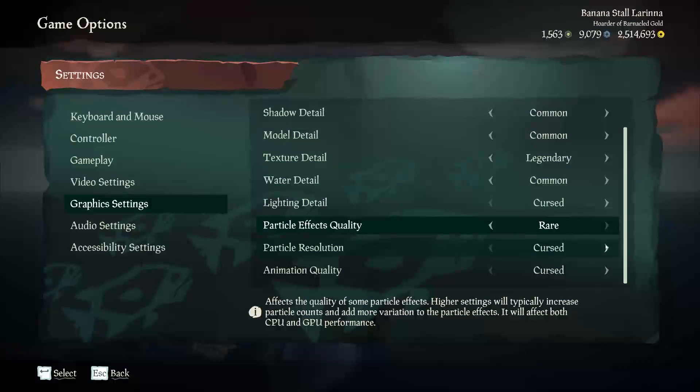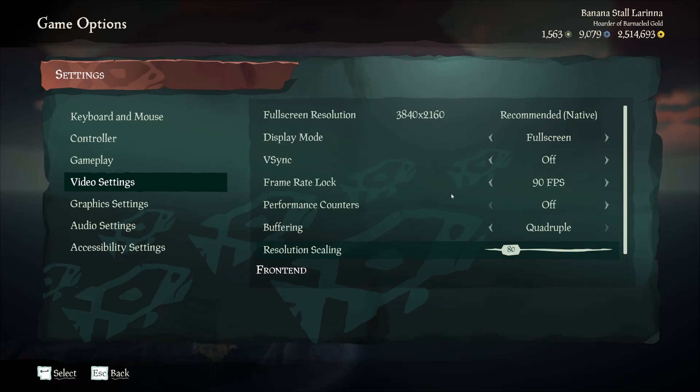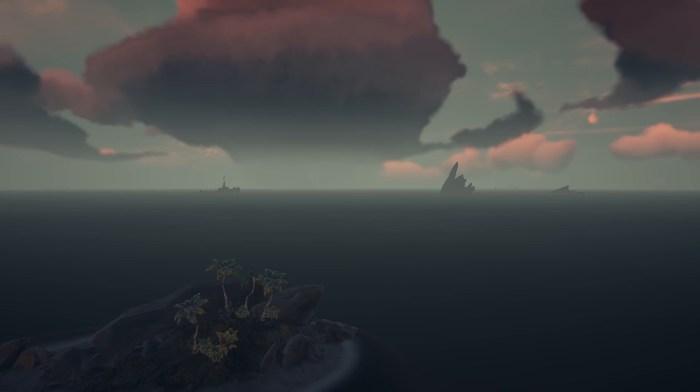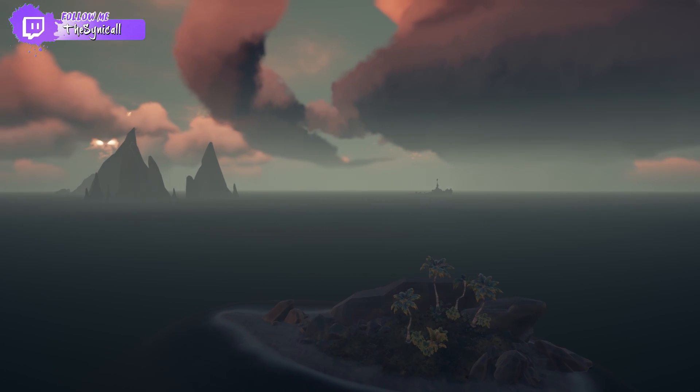Water detail can be down on cursed — that also has some perks which I'm not going to get into, but you'll find the water is fairly important to your settings. Lighting detail also has a big effect, so I recommend throwing that down to cursed, with your particle effects quality on rare and your particle resolution and animation quality on the lowest possible. Your video settings don't matter too much, but the thing you want to look at is the resolution scaling — lowering that to the minimum will improve performance and make the game run a lot smoother. Here's the finished result on a decent computer — have a look at that and let me know if that helps.